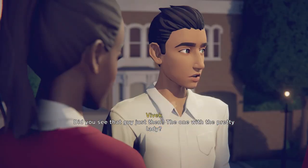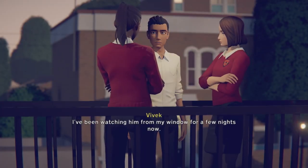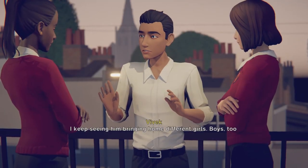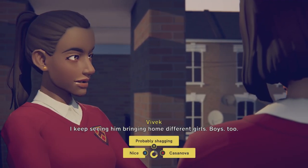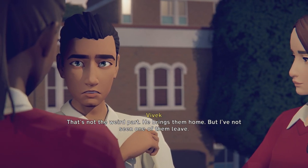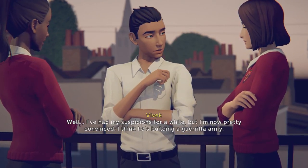Did you see that guy just then, the one with the pretty lady? Yeah, so what? I've been watching him from my window for a few nights now. I keep seeing him bringing home different girls - boys too. Probably a Casanova, sounds like a player. That's not the weird part - he brings them home but I haven't seen one of them leave. What are you saying? Something weird is going on in there. I'm now pretty convinced.